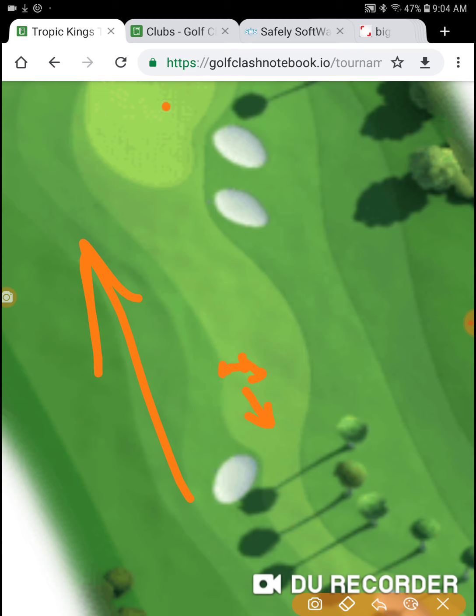The reason I take the wind out instead of letting it do the work is because wind is a variable. One time you come to the hole you've got 3.2, next time you've got 4.0 — every time you're at a different number. If you're just letting the wind push you forward, your end spot is going to change.